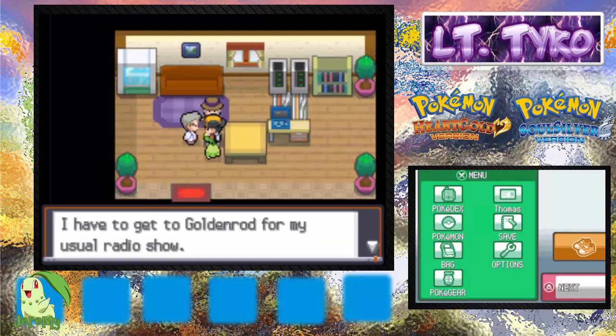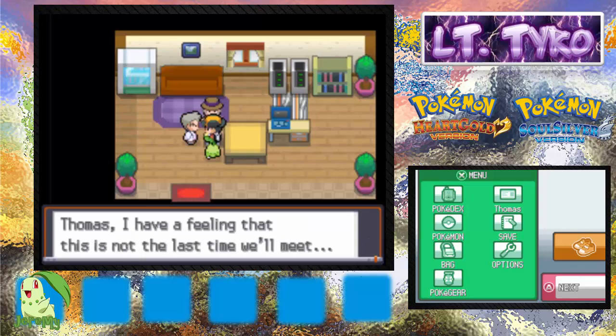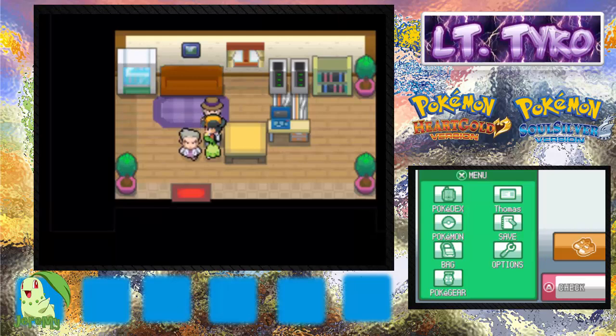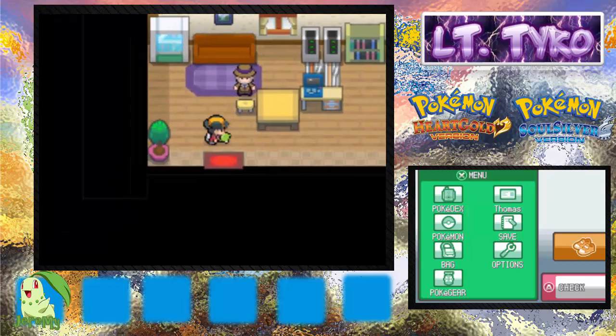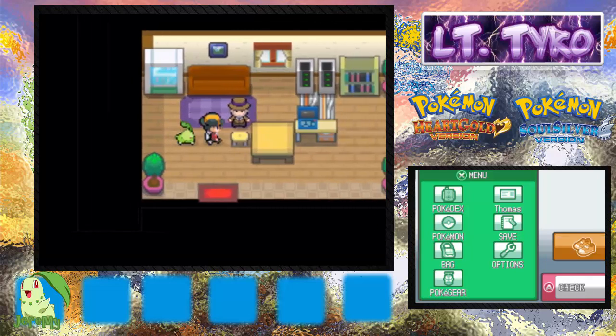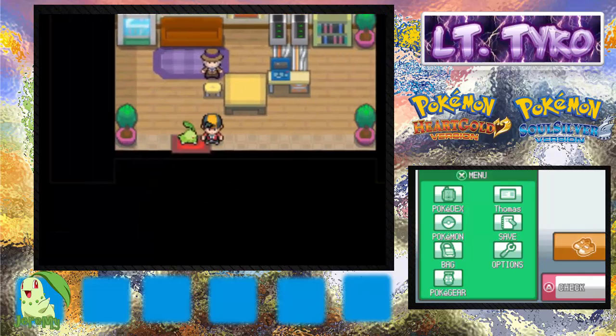By the way guys, right here this setting makes you run automatically, which is nice. You can basically play with one hand. You can actually play with one hand on the actual DS — see, I'm running now. On the emulator you don't have to hold down B, which is great.